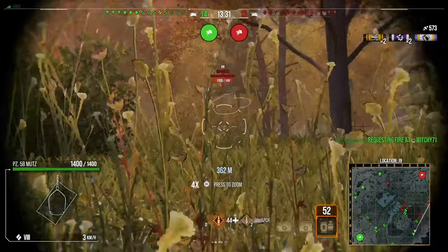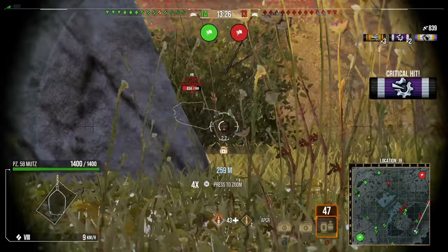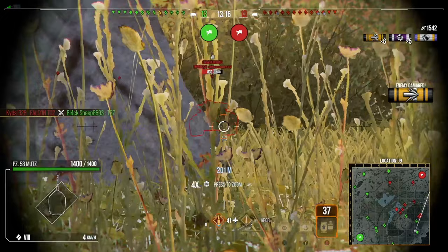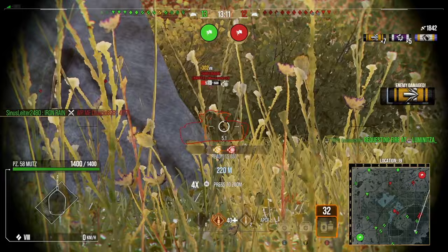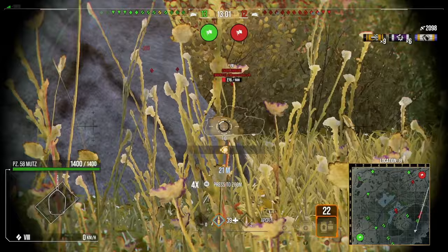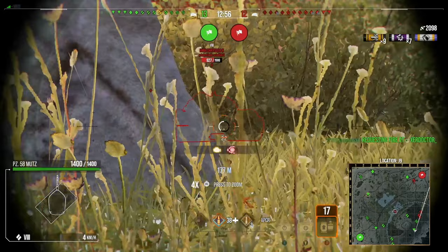We're all top tier in this replay, so we're just fighting tier 8 tanks. This enemy SU gets spotted and we manage to set them on fire. We're just farming from this location and we don't even get detected firing through that bush. I'm half expecting someone to blind fire me if I keep doing this, but I'm in a great position to just farm this damage. I'm going to try and track this heavy in place, which forces them to either burn their repair kit or give me more damage opportunities.